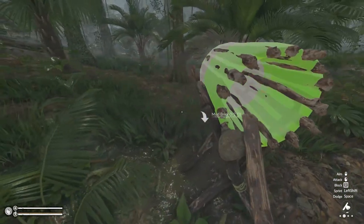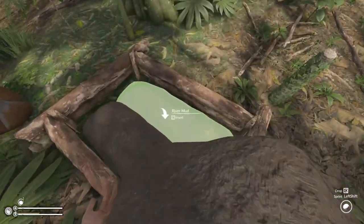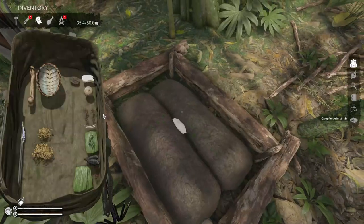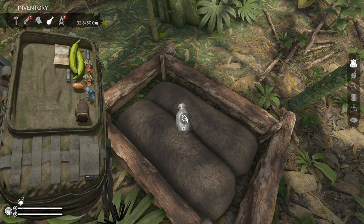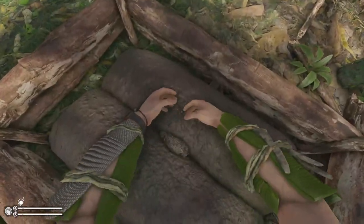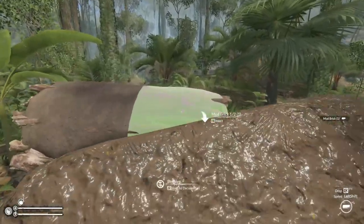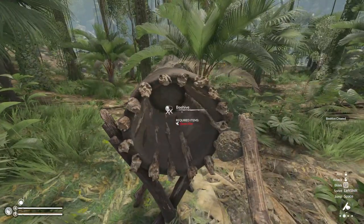Now we need two more bricks. I'm quite happy with how the big building over there turned out — it took a while but we got there. We need to harvest some charcoal so we can get ash and mix our water up to make our bricks. There we go — that is our beehive crafted. Now we just need to get a queen bee.